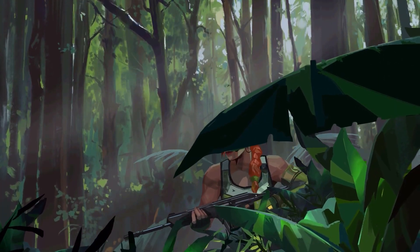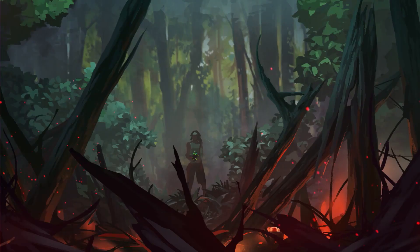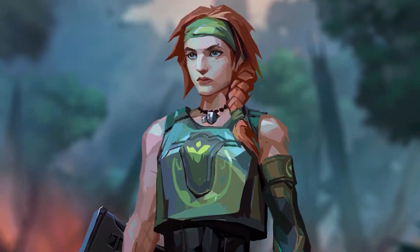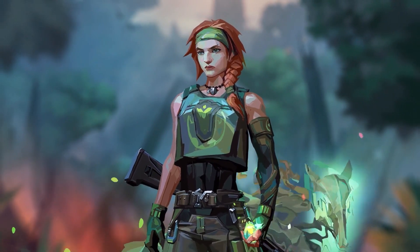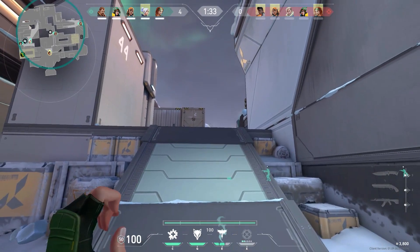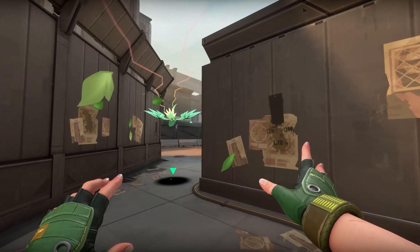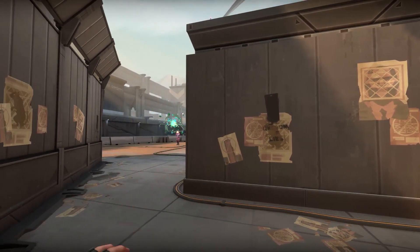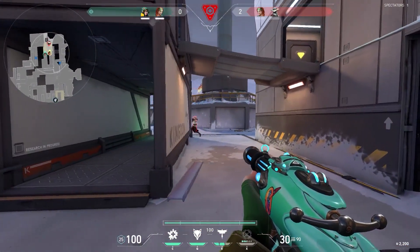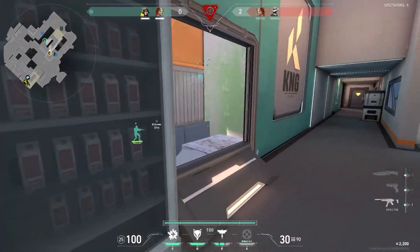Along with the new map, we're also getting a new agent. From Australia comes Skye, accompanied by her gang of beasts. Skye is a multifaceted agent who's able to hit enemies where it hurts and heal her teammates. She won't be introduced to the game until October 27th. Her ability Guiding Light allows her to send out a hawk that she can control with the direction of her crosshair. If you press the launch button again while the hawk is still flying, it turns into a flash to blind enemies — and if you successfully blind an enemy, Skye will verbally confirm the target hit.